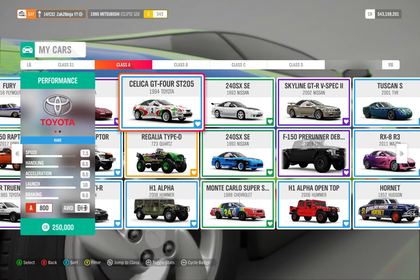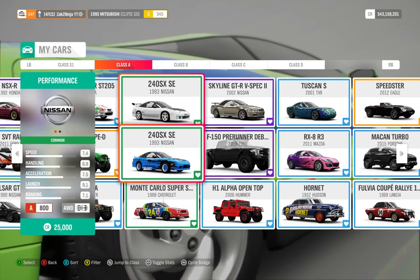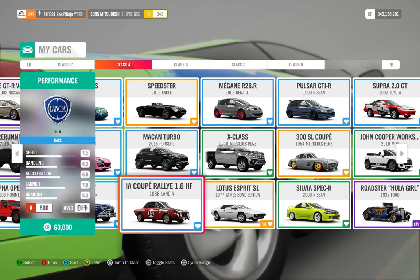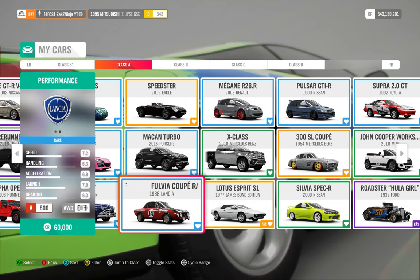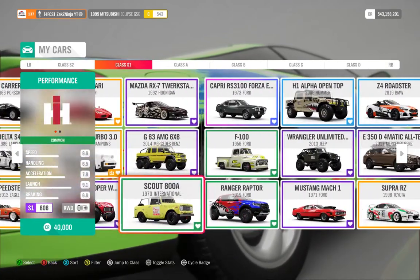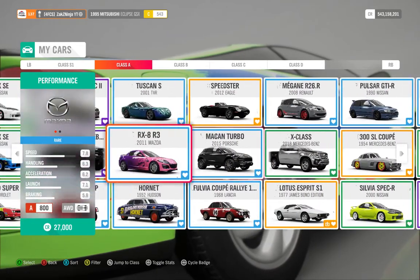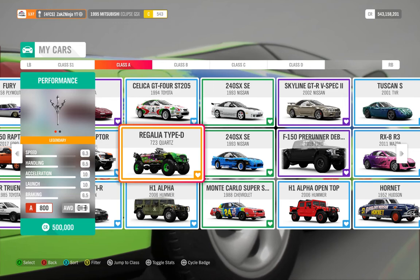To get low handling with rally tires in A class, just pick a car that's really bad stock. I have a Lancer here — the full build has 6.3 handling with rally tires, so it's got quite low handling and rally tires which is really good. That's also why one of the most OP cars for A class is the Atomic Punk — it has the same handling as my Lancer but just has a larger rear wheel. That's about it!